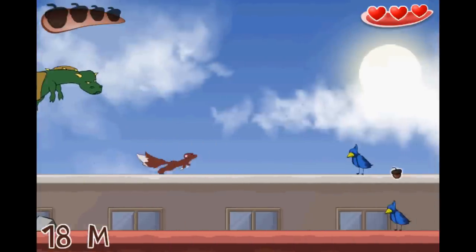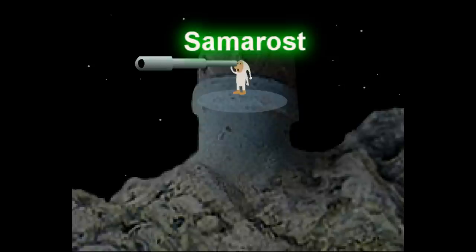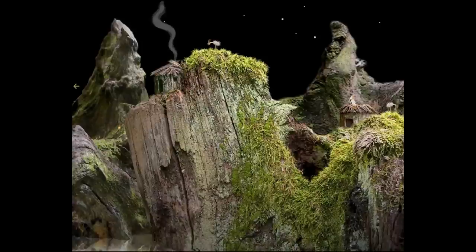We're halfway through our list, and that means it's time for our classic browser game of the week. Our pick for this week is Sama Rost. This is a simple point-and-click game that involves no inventory or dialogue at all, so you don't have to worry about that for once. This is from the people that brought us Machinarium — Amanita Design. It involves our hero trying to avert a planet from crashing with his own planet. There's also a sequel that is out, but to get the full experience for the sequel you have to purchase that one.